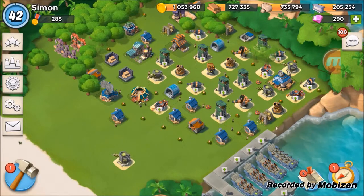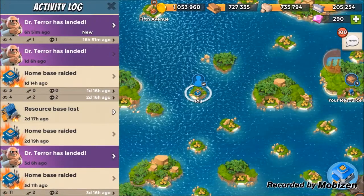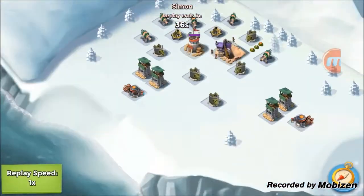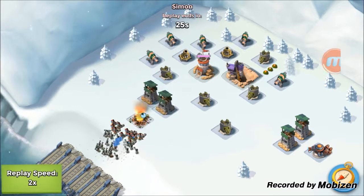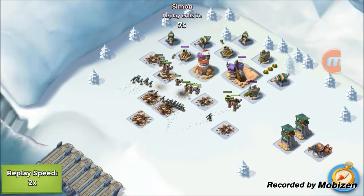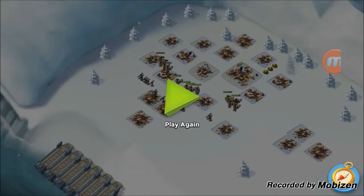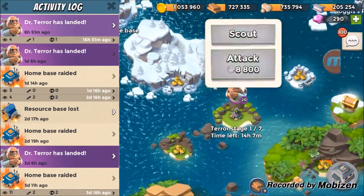Sorry guys — my recording app crashed, so it's actually the next day now. I'm just going to show you the end of the attack we started live. You can see the troops taking out pretty much everything, with the heavies spread out evenly protecting the zookas, and then the zookas take out the HQ really quickly. That was actually a really easy attack. Now Dr. Terror has landed again, so I figured we might as well attack him again.